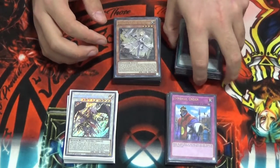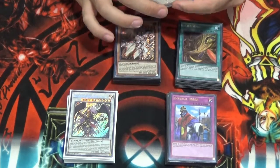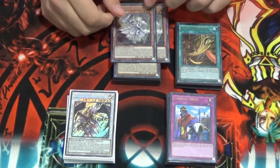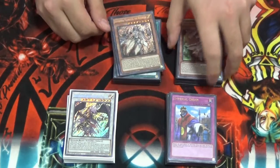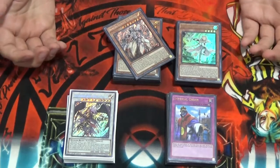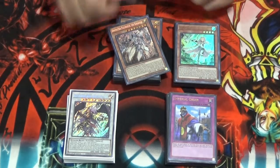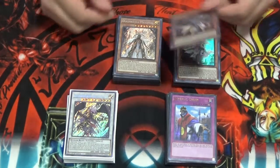For the Dogmatica package, I play 2 Ecclesia. 3 is kind of bricky — I don't want to see multiples in hand or see her at all unless I have a Nadir Servant. Then we got 1 Fleur de Lis. This is a great disruption card on your opponent's turn because during the main phase, if you have Full Armor Master out, you can special summon this. And if you have Ecclesia, Maximus, or any other Dogmatica monster on the board, you can do a free non-targeting negate to your opponent's monster.